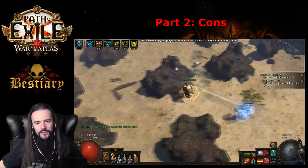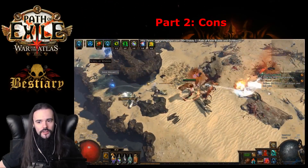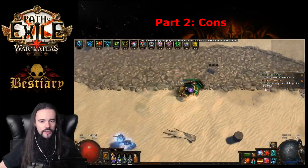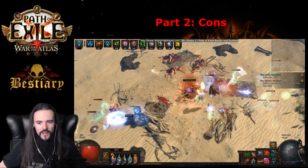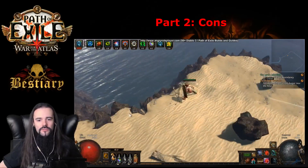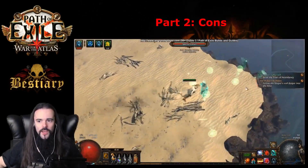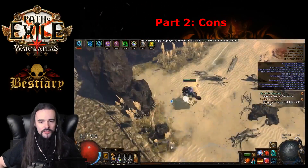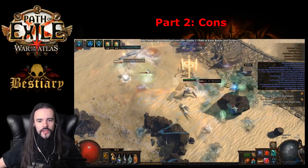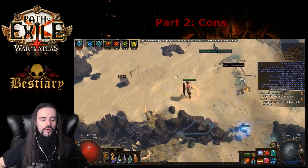For the cons of the build, the single target damage is still very problematic. Not because it's terribly slow — the numbers look okay and the clear speed is fine — but single target is problematic mostly because the shield itself is pretty slow and attack speed is nowhere near what Frostblades offers. When you throw the shield and miss, you waste mana and miss the target. This is very problematic against fast-moving bosses that deal high damage — like the Arachnid Tomb boss and others — they can be a total pain. I really hope something improves in this aspect of the Spectral Shield Throw skill.